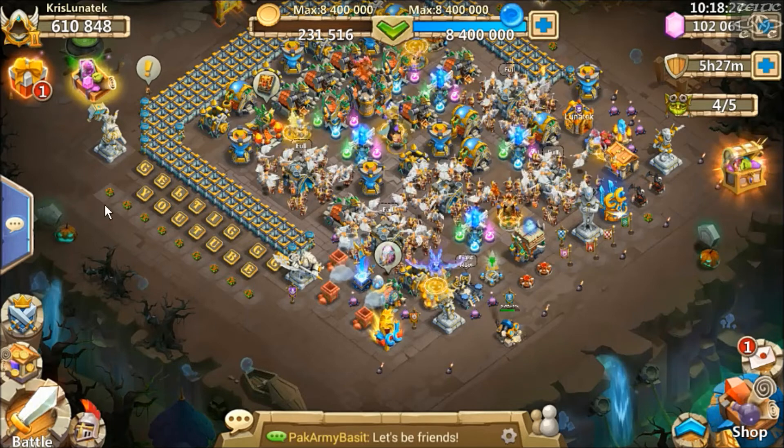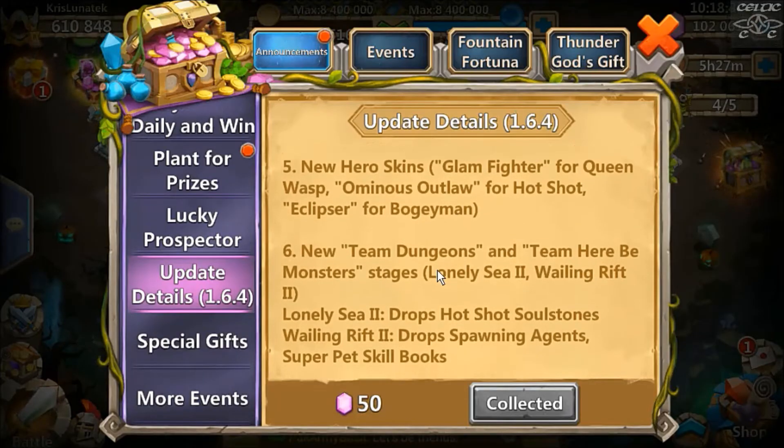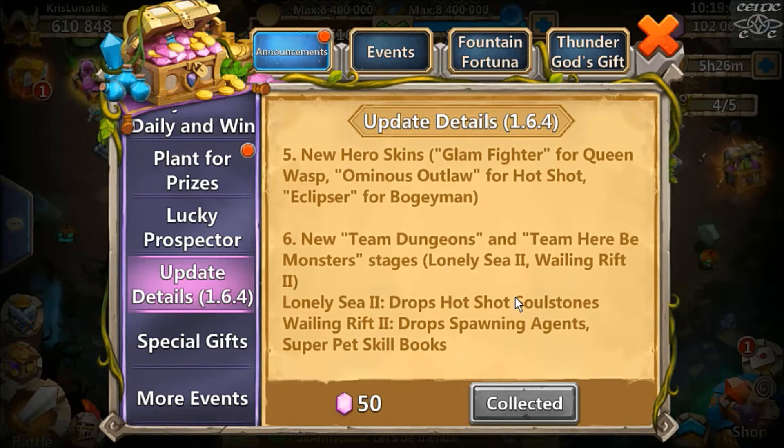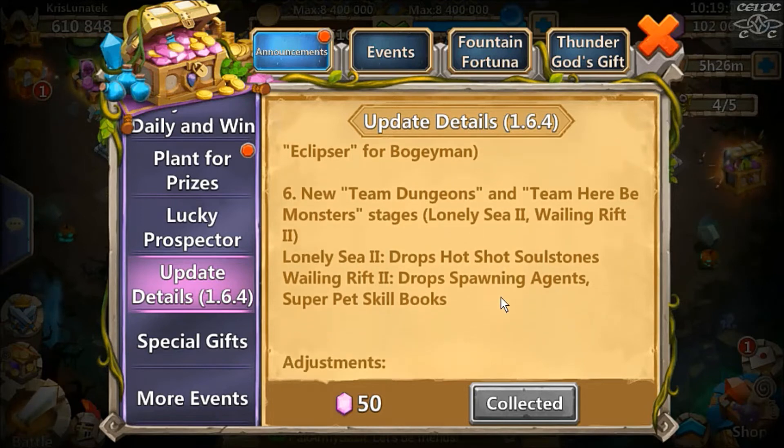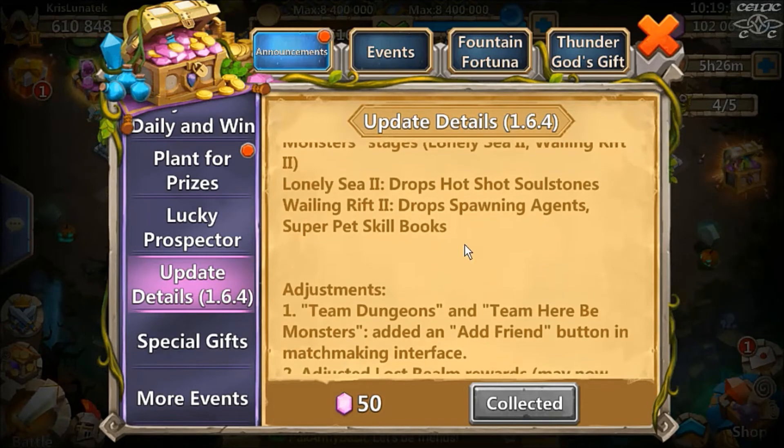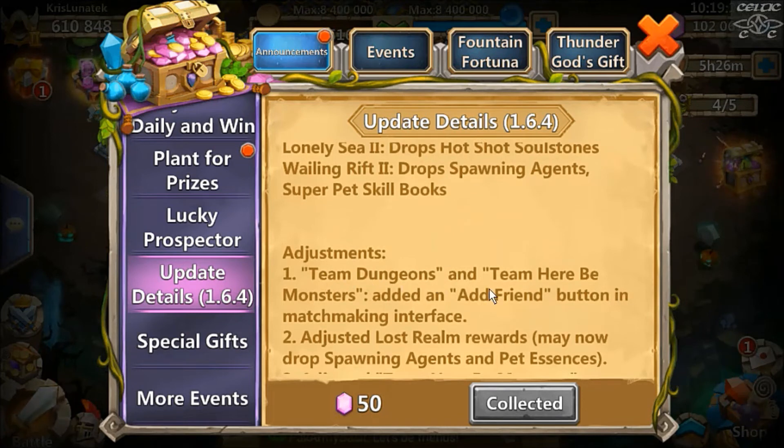We've got new team dungeons and team hero-be monster stages: Lonely Sea 2 and Wailing Rift 2 — people have obviously been doing well in the first ones so they've brought out the second tiers. I haven't been doing much of Wailing Rift since it's difficult to do with randoms and kind of a waste of time, but I'm sure it'll get better with time. They've also added an add friend button in the matchmaking interface, which is helpful.